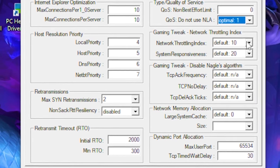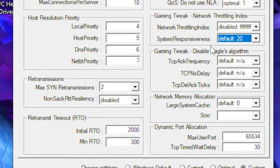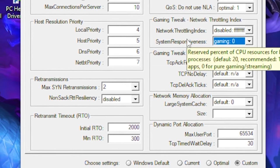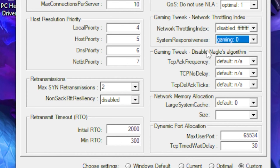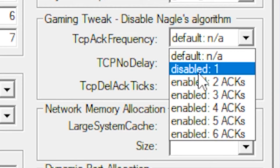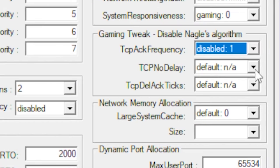Go to Network Throttling Index and set it to Disable. Then go to System Responsiveness and set that to Gaming, which provides zero latency for streaming and similar tasks. Go to the next section, click the dropdown, and select Disable.